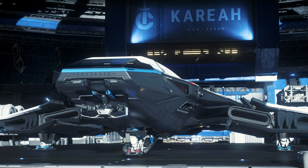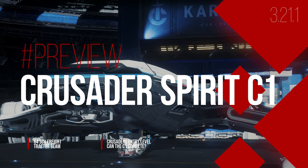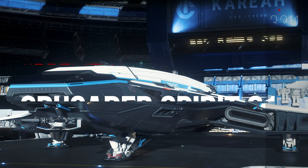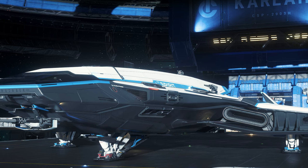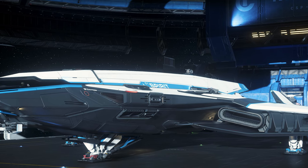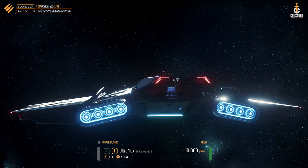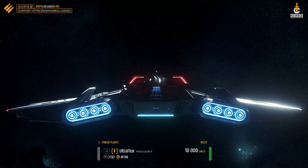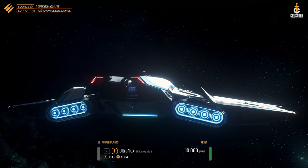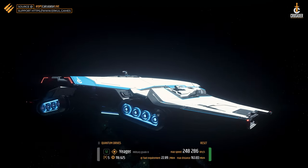Welcome to Star Citizen and the Crusader Spirit C1. With version 3.21.1 the Crusader Spirit C1 is available in Star Citizen. In advance there were changes to the original concept because the Spirit C1 should actually have 48 SCU cargo capacity and can now have 64 SCU. The components are similar to the A1 variant, completely in military versions, and offer a very good lasting performance. The C1 is the cheapest version of the Spirit series, with an original concept price of $100.